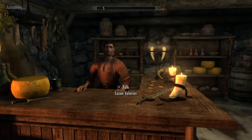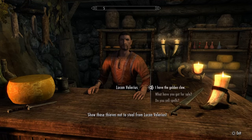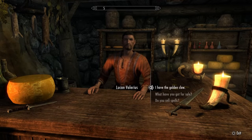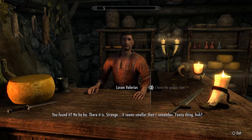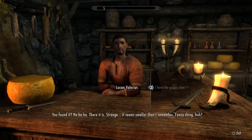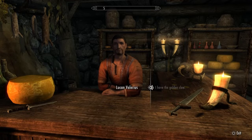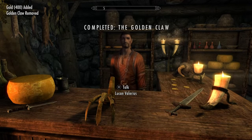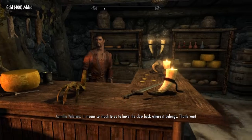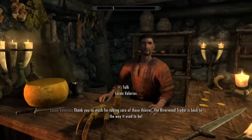All right, here he is — Lucan Valerius. Show those thieves not to steal from Lucan Valerius. I have the Golden Claw. You found it. There it is. Strange, it seems smaller than I remember. I'm going to put this back where it belongs. I'll never forget this. You've done a great thing for me and my sister. 400 gold added. It means so much to us to have the claw back where it belongs. Thank you.